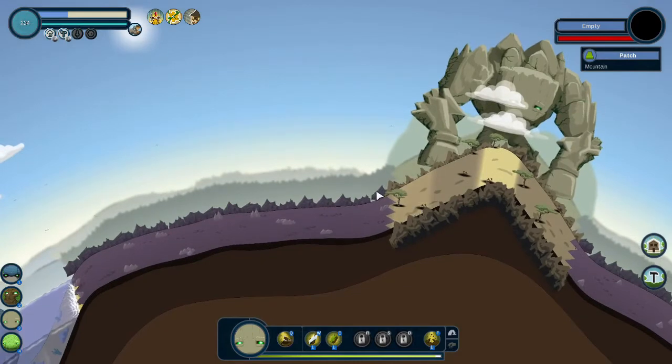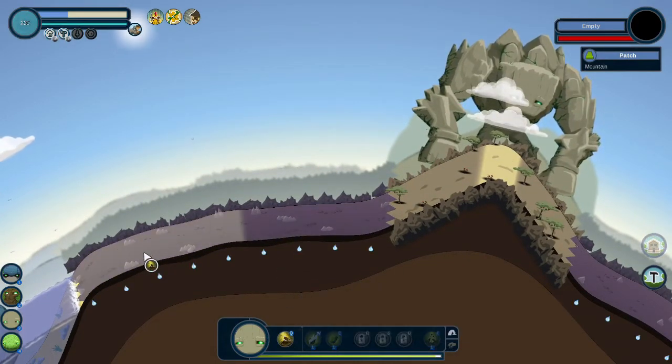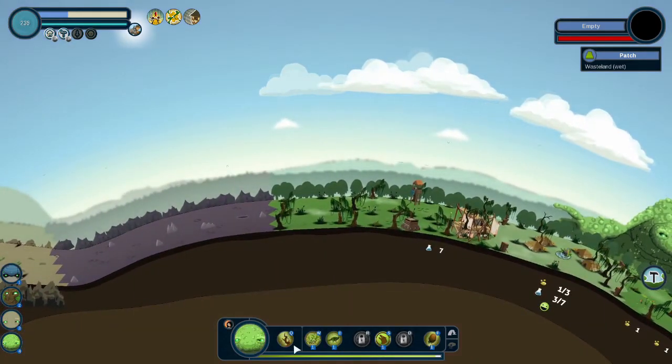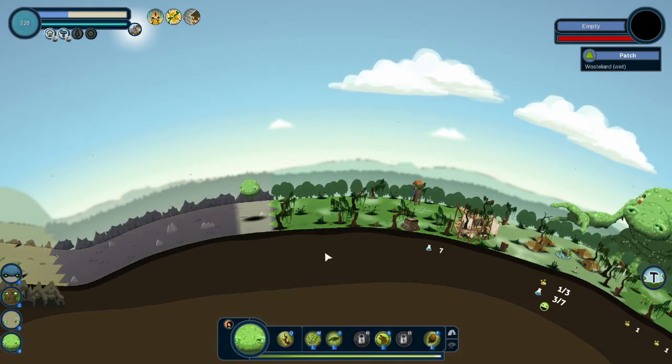All right — we're gonna make a range of mountains, I think. While he's doing that, we're gonna finish up. This is the swamp area.